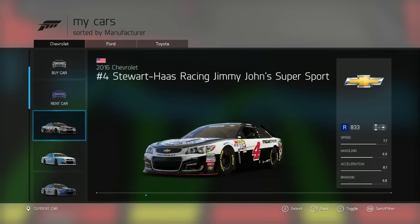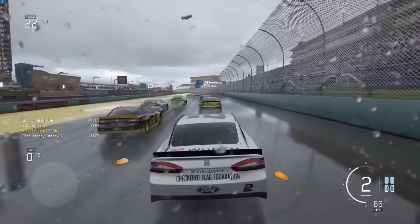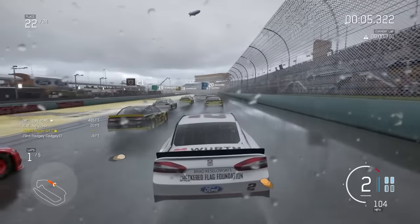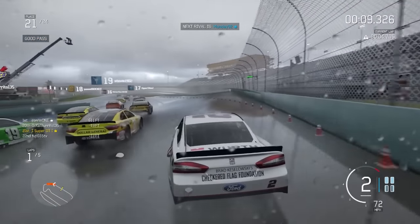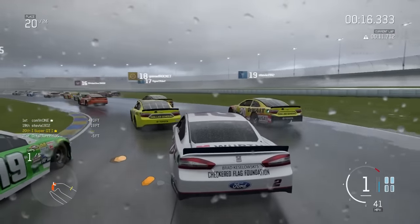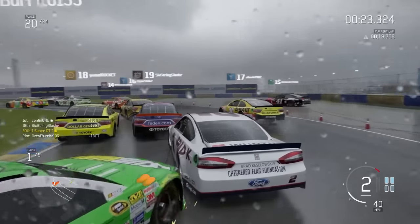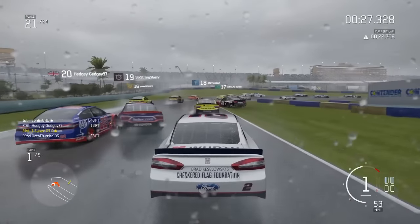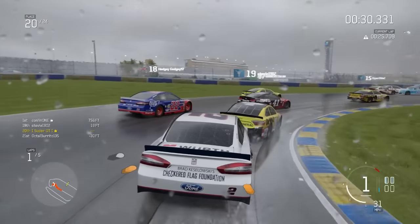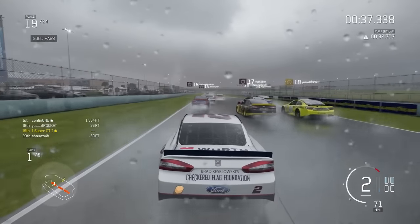We're going to do the road circuit in the rain to see exactly how these cars handle. I'm changing to the Ford - the Team Penske Brad K Fusion Ford. Here we go with a rolling start. The first lap around any track in the wet is mainly determining where the puddles are, which you really want to avoid - you will be sliding everywhere if you go through too many puddles. There's a big puddle on the left there. A lot of contact here - I've been pushed wide by the green car. This is like an online lobby actually, but this is single player AI. There's a guy going backwards - he's been bundled out of the way. It's a bit chaotic.